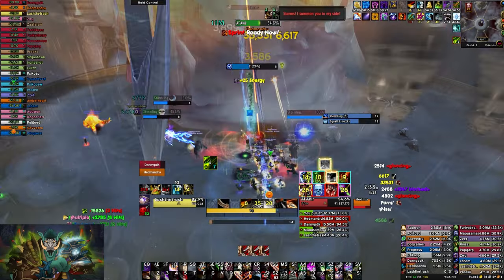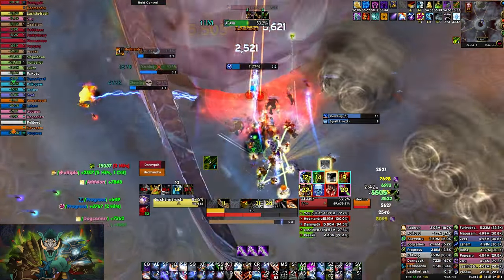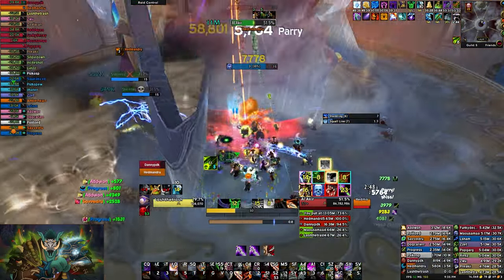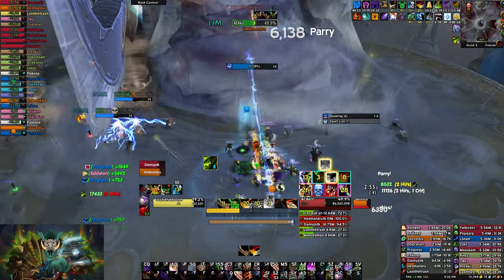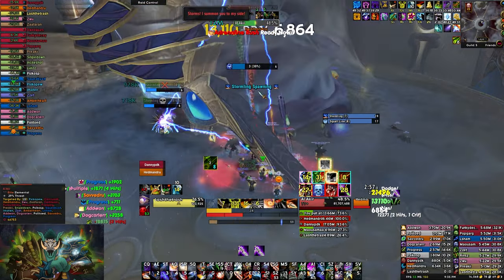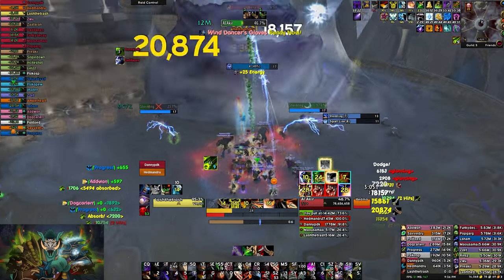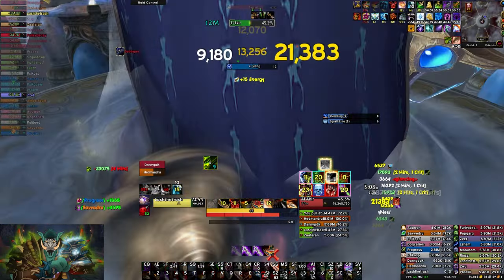The ideal way to kill this boss with stormlings is: the first stormling dies around 1:15 into the fight, the second one dies exactly 15 seconds after that, and the next ones die the moment you see them. It doesn't really change much if you kill them any later, because you will push the boss a lot faster than usual. By the time you're at 25% you'll see that the fifth stormling has probably spawned about 5 seconds before, and you want to focus it and make sure it's at 10% with dots so it dies as you push the boss to 25%.